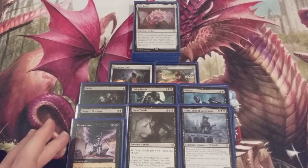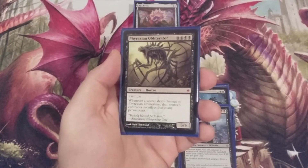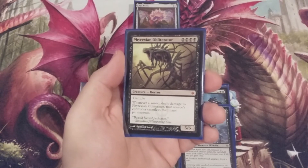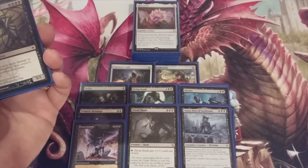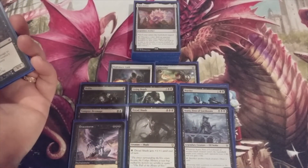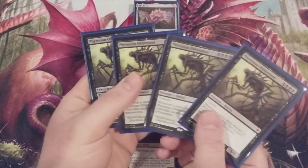Going back to creatures as our CMC ascends — we're playing mono black, it's all black all day long — so we have to include a playset of Phyrexian Obliterator. Quadruple black, it's a 5/5 with trample. Whenever a source deals damage to Phyrexian Obliterator, that source's controller sacrifices that many permanents. Phyrexian Obliterator is the reason I decided to include Nightmare Lash and Lash Writhe for the late game. Play this as a 5/5, equip one of those equipments the turn later, and outside of removal, we have pretty much a game-winning combination right there. Four copies of Phyrexian Obliterator.